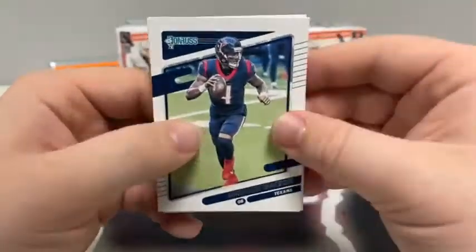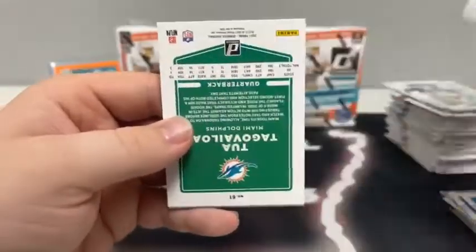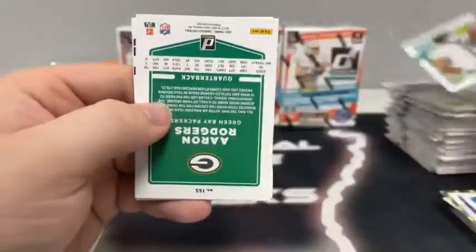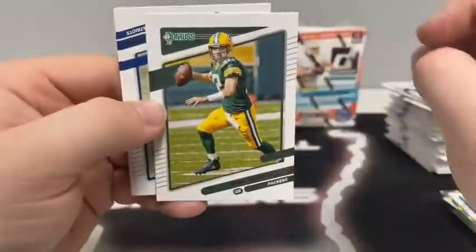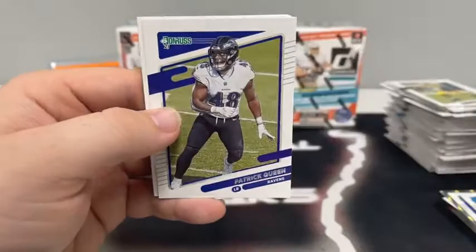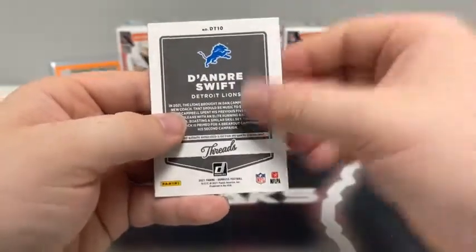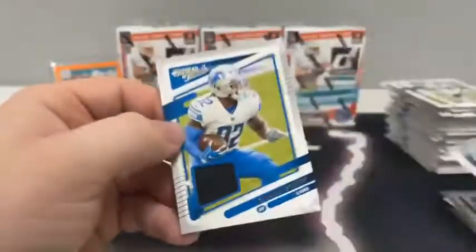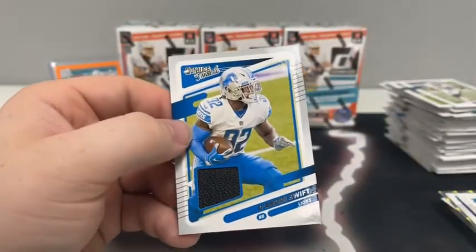Pack number eleven: Deshaun Watson, Mike Vrabel, Tua — he's all masked up for Miami — Aaron Rodgers for Green Bay, Nelson Agholor, Patrick Queen. DeAndre Swift on the Threads mem card for Detroit. And a rated rookie of Eric Stokes for the Green Bay Packers.